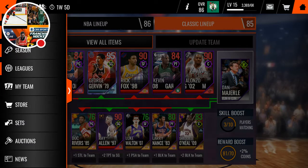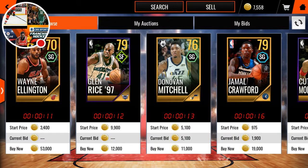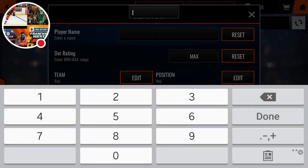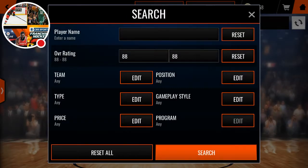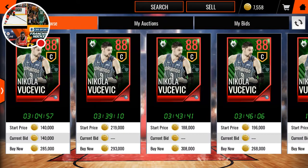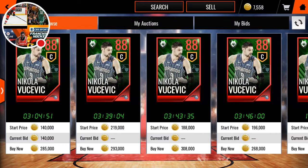Now I kind of want to sell the Vucevic to get that 90 overall Kyrie Irving, because I really want Kyrie Irving on one of my accounts. But my signed Kemba Walker on my main account won't sell for the amount that Kyrie Irving sells for. Let's just see what the 88 Vucevic goes for. It's going for 140 — yeah, it's not going to sell for that.